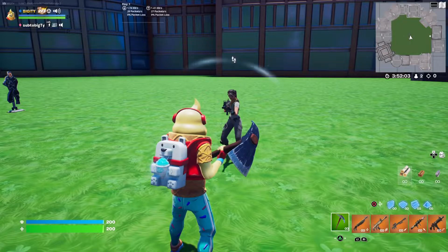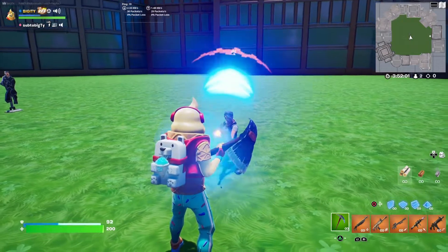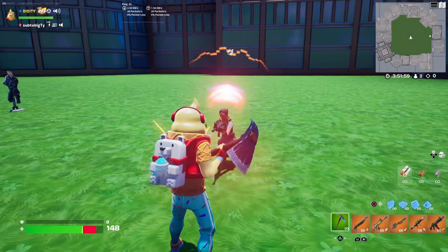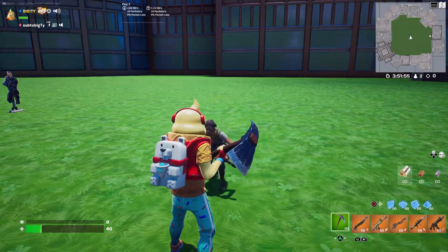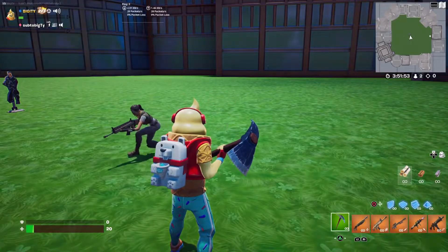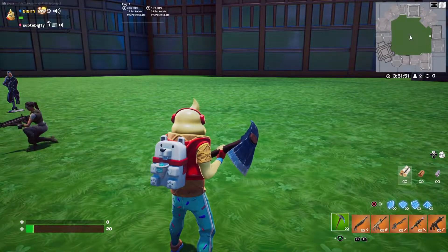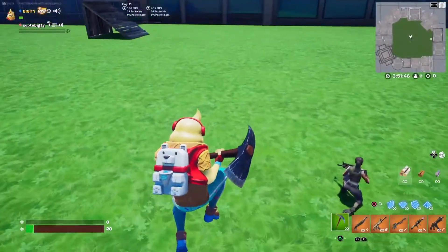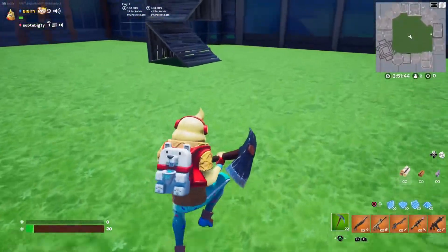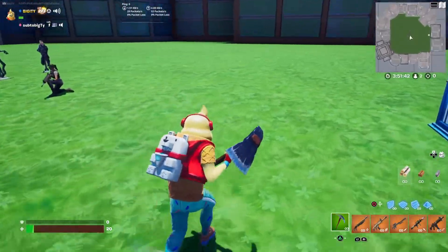Here's how the back bling is reactive — if I damage myself, you can see the ice slowly goes away. We'll do one pickaxe swipe and there you go. That's kind of the minimum ice you're going to have there. It's a pretty decent reactivity to the back bling, not too bad, I like it.